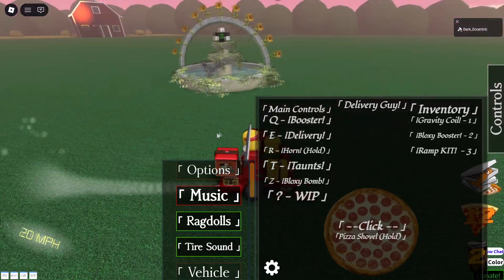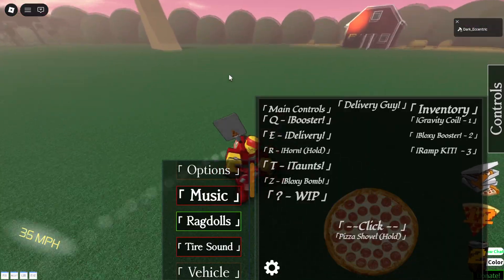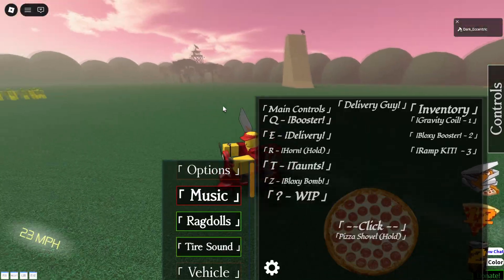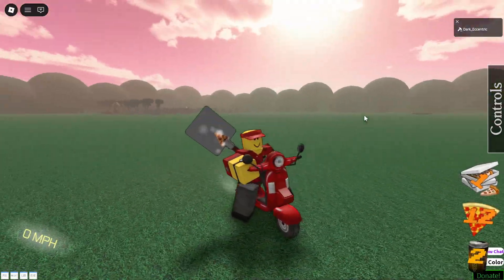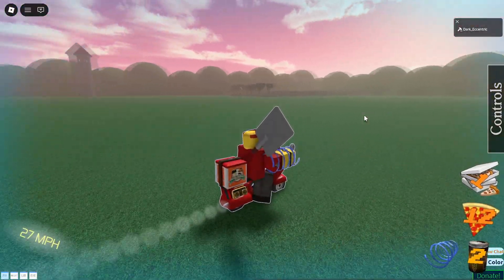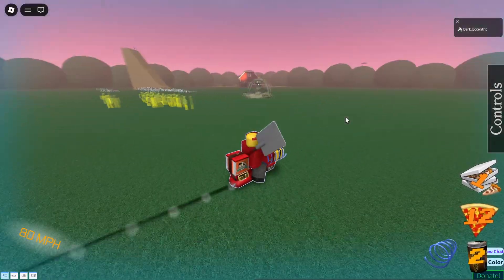We're gonna start here with the inventory tools. You can also disable the tire sounds and you can disable the ragdolls. The first tool is the gravity coil, which as far as I know doesn't do much. You can also see your speed in the bottom left corner.